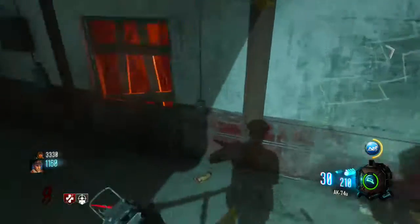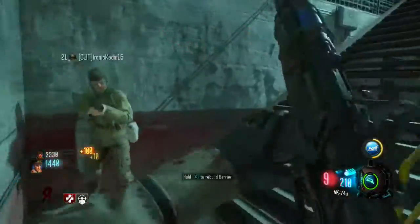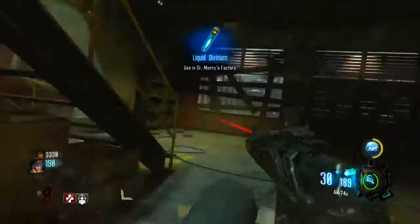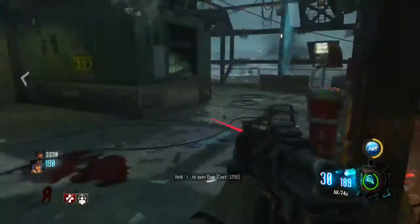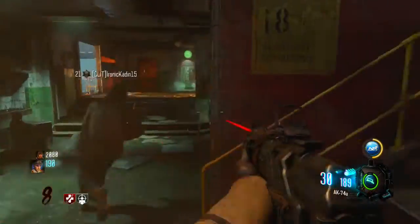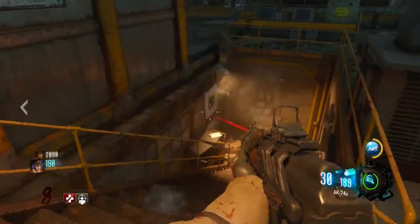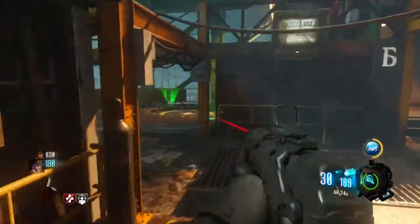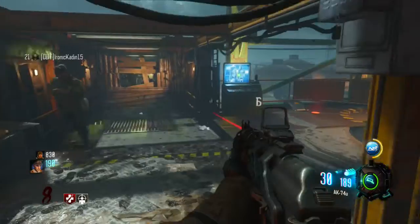I miscalculated, let me get a kill first. Alright, so you just gotta follow me and open the doors I tell you to open. This is basically the power area and you gotta open this door to the right up here. And then there's divinium. You're gonna have to buy the lander pad too.